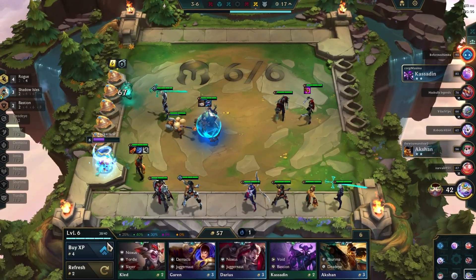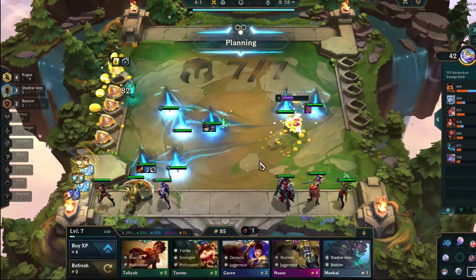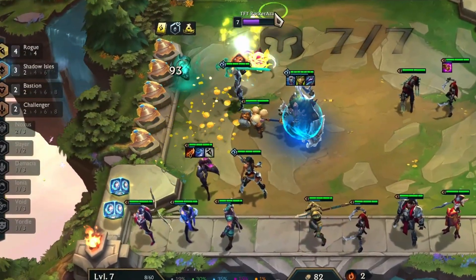After a few rounds I moved to level 7. From the 3-7 monster round, I got 2 lesser champion duplicators. For the third Augment, I picked the Final Grab Bag 2 Augment, which provides 2 random components, a little gold, and a magnetic remover.